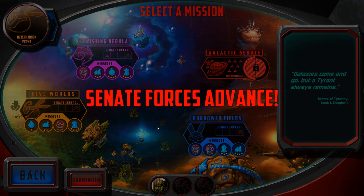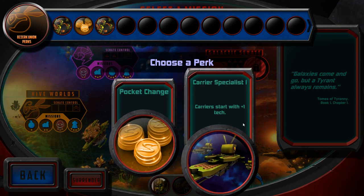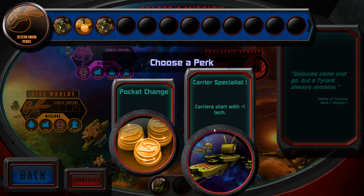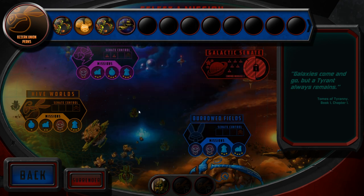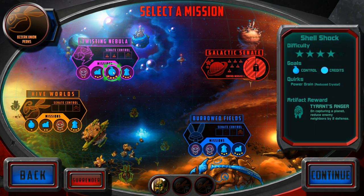We're mad wealthy. Nice! So we can get starting credits or carriers start with one tech. I'm gonna go with the carrier specialist — I like to use them anyway. So we're gonna have to come up here, probably do shell shock. But that's fine — shell shock is awesome. I'll see you guys on the next episode of Space Tyrant. Thanks for watching!